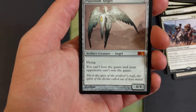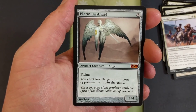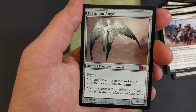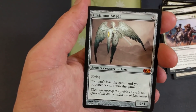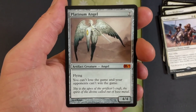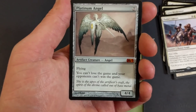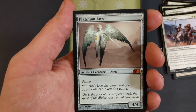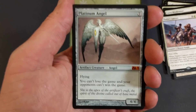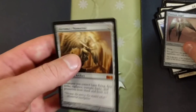Platinum Angel — flying, you can't lose the game and your opponents can't win the game. The one deck that's really going to kick this deck's ass is probably an infect deck. If I ran my budget infect deck against my angel lifelink deck, I'd lose. But you're not always going to be up against infect in Modern — infect's kind of gone away a little bit.